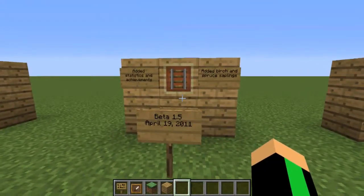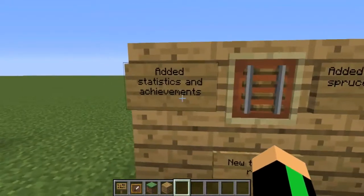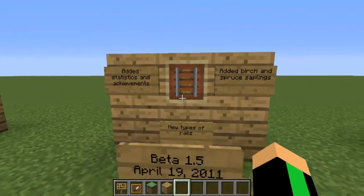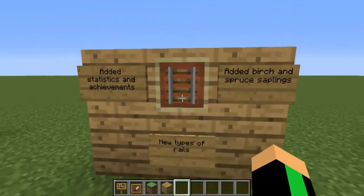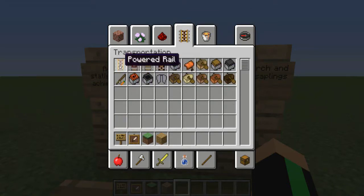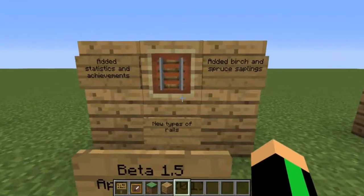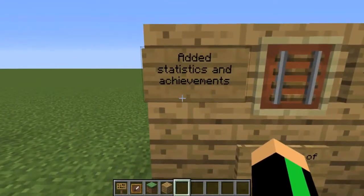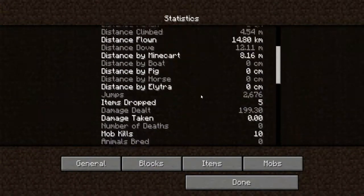Now let's go into Beta 1.5, which was released on April 19th, 2011. This added in statistics and achievements, new types of rails, and birch and spruce saplings. I couldn't find exactly which type of rails they were — it's one of these three. But they added in statistics and achievements — you know, achievements and statistics. Boom.